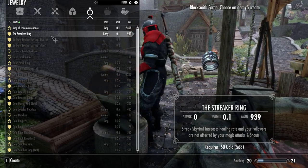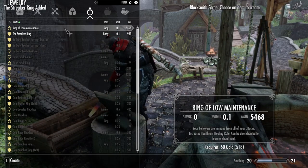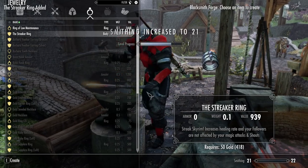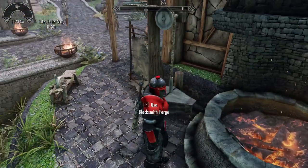Next we will take a look at the Streaker Ring. This ring increases the healing rate by 30% and it also forces the wearer to remove their clothing. It also grants the perk Companions Insight. These rings cost 50 gold each and you can make multiple versions of them.